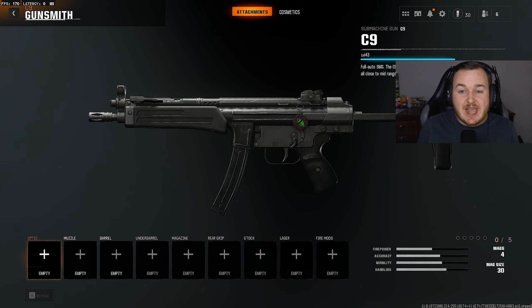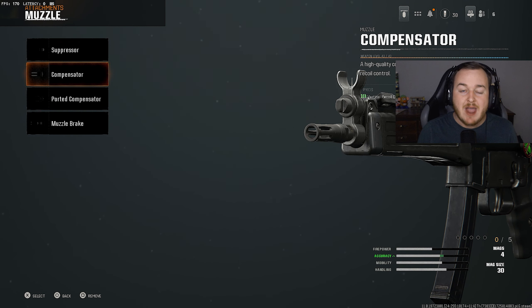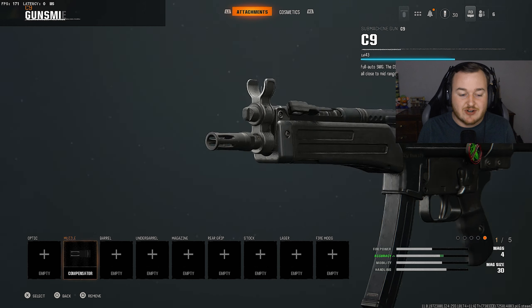Before I throw you into today's insane gameplays, I want to go over the new number one MP5, the C9, here in Black Ops 6. Starting off the build with the muzzle, we're adding the compensator for a crazy amount of vertical recoil control. The MP5 has a good fire rate, so we want to calm that vertical recoil down to make the weapon easier to control and help in those longer medium-range gunfights.